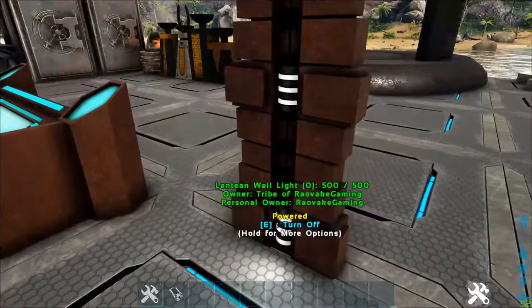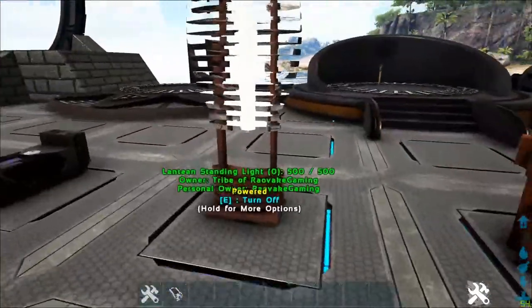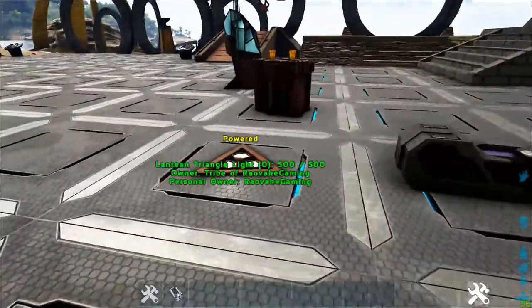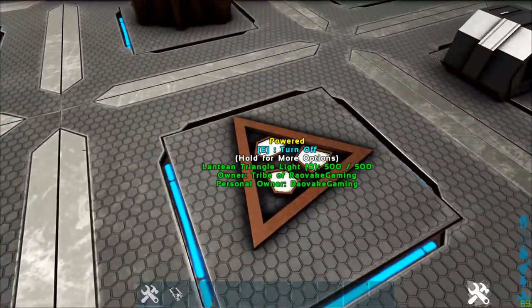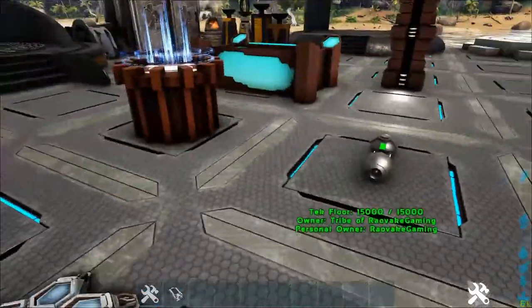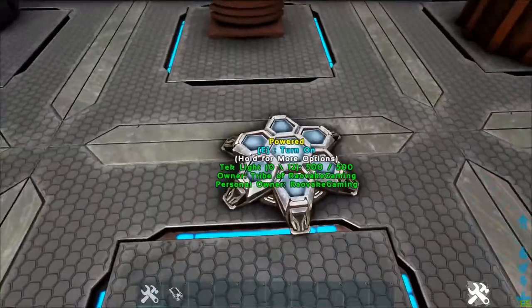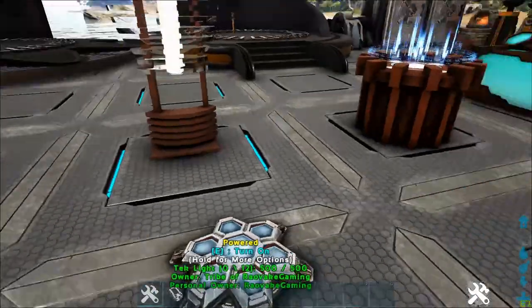The first light is the Lantean wall light, the second is the Lantean standing light, and the third is the Lantean triangle light. The reactors power everything, including base game and tech. As you can see, the tech light goes on and off.